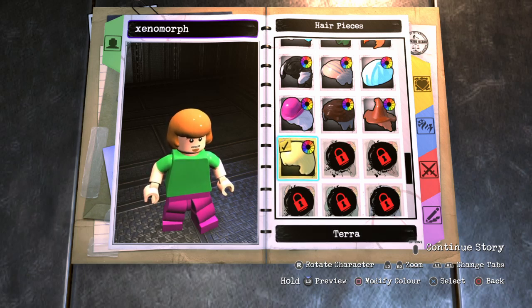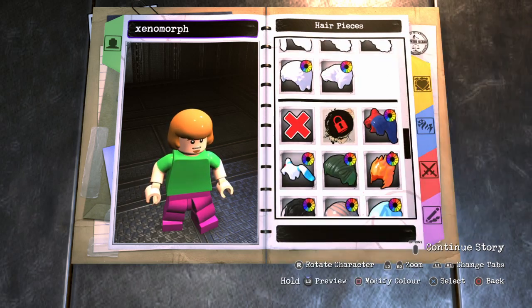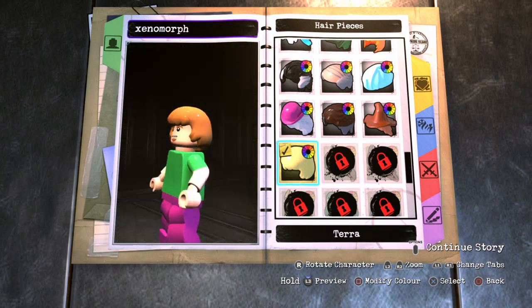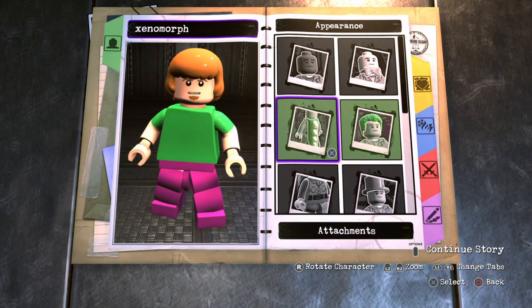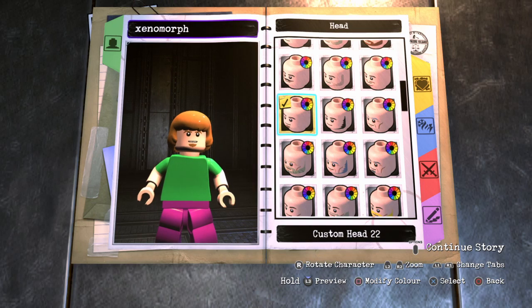Let's get right back into another video, so fast forward. Then we'll go to this hair piece — selecting this arm of hair pieces for this haircut here, which is Terra for the haircut. This is the head, and this one here, so I have more head pieces.